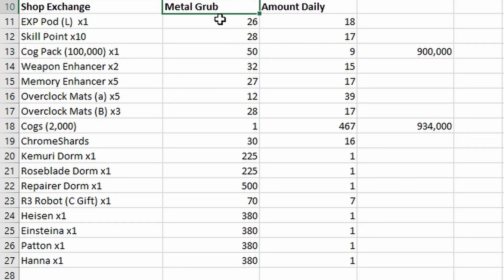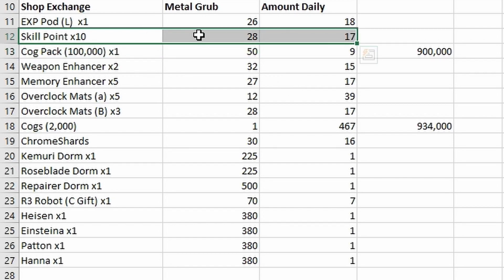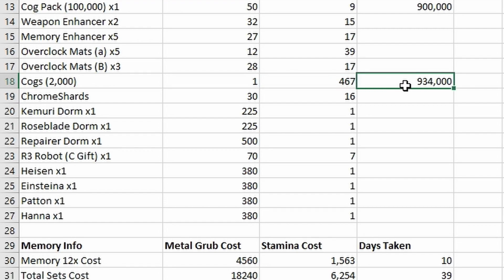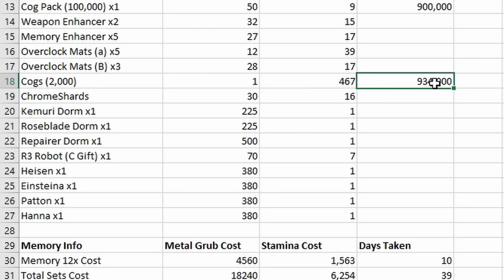For the shop exchange: this column is for currencies, this is how much each item costs, and this is the daily amount you can get. If you dedicated an entire day's 467 currency, this is how many you can get in a day. One thing I want to highlight is skill points — they're a little more generous than a lot of other events, so if you're low on skill points I'd recommend grabbing them. For cogs, there's a pack for 100,000 where you get nine a day for 900,000 total, but they also have individual cogs for 2,000 each at one currency each, meaning you can grind all 467 currency for 934,000 cogs — slightly better if you're dedicating an entire day to cogs.